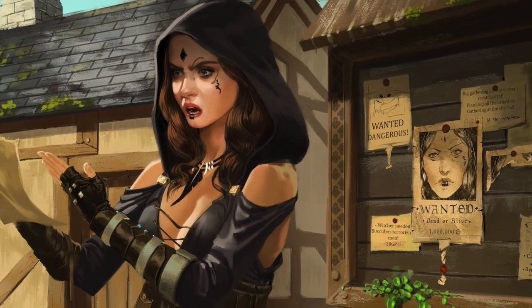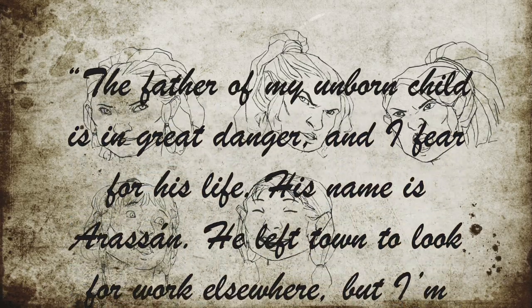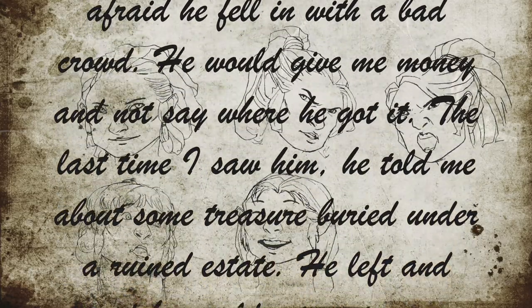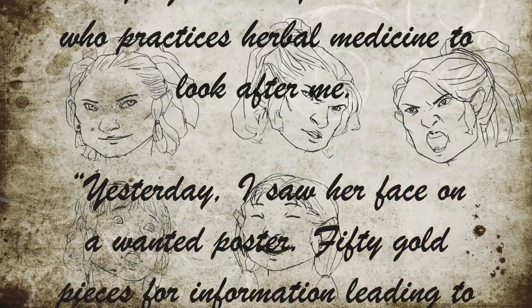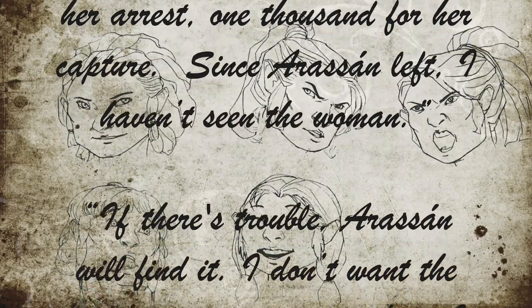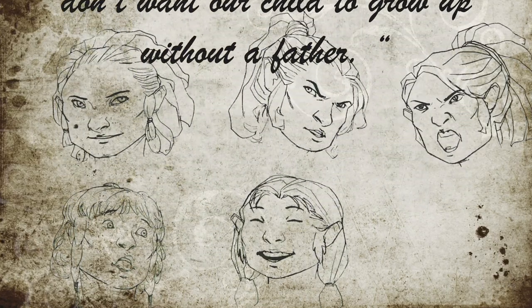The PCs first learn of the Ambergle Estate from an NPC with an interesting dilemma — a hook I've never heard before. The party is on the lookout for members of a dangerous cult and they've placed wanted posters around town. Then, discreetly, they are approached by a pregnant halfling female with a worried look: 'The father of my unborn child is in great danger. His name is Arasan. He left town to look for work, but fell in with a bad crowd. The last time I saw him, he told me about treasure buried under a ruined estate. Yesterday, I saw the witch who looks after me on a wanted poster. If there's trouble, Arasan will find it. I don't want our child to grow up without a father.'